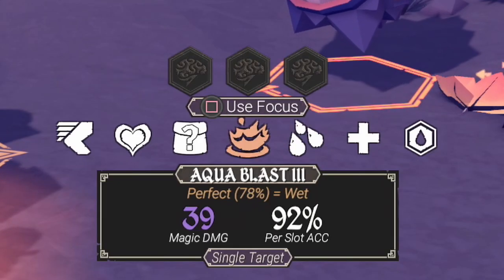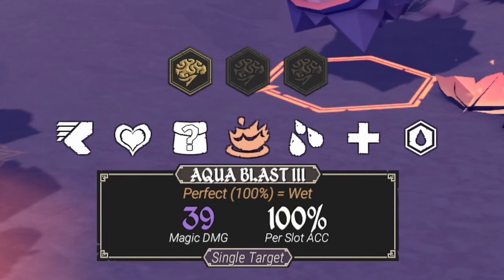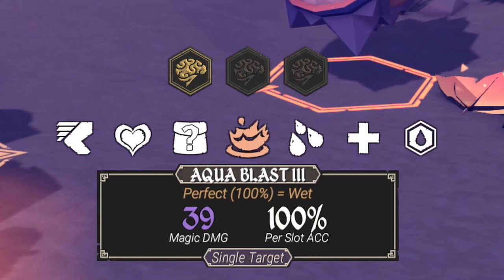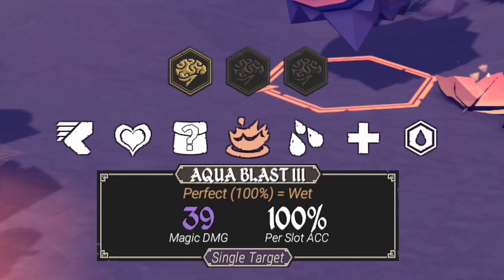I want you to hold on to these numbers to understand why Focus and the rule of 90 are so important. When you use Focus, your very first roll is 100%. On top of that, each subsequent roll increases by 10%. So in the case of having 92 and three total rolls, since 92 plus 10% can't exceed 100%, it automatically makes each roll 100%. So in order to roll a perfect roll, it's 100% — and that's using just one focus point.